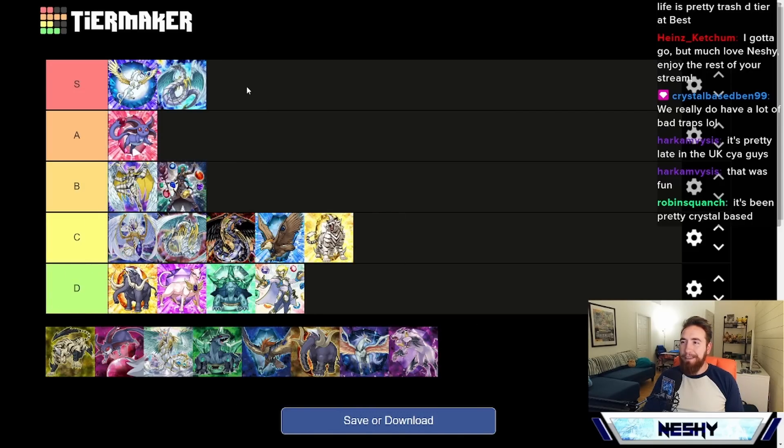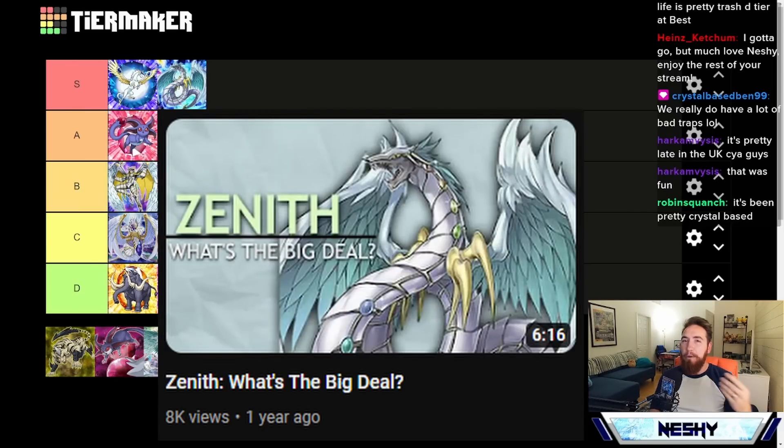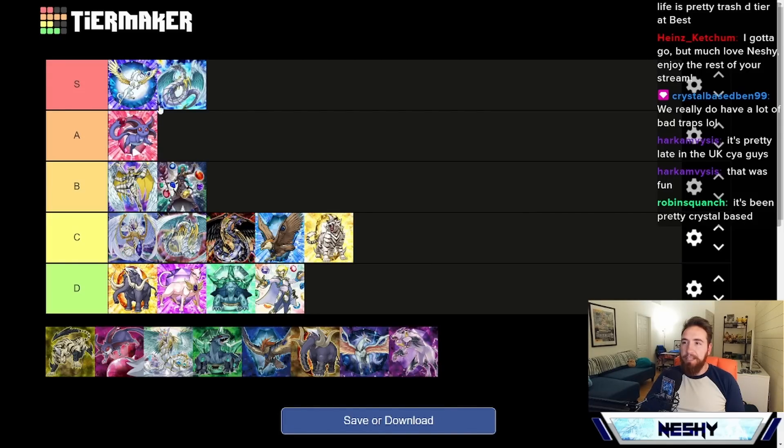Then we have the channel mascot, Zenith himself. I have a whole video about Zenith on my channel. To put it simply, it's the 3,000 attack Crystal Beast, which historically has helped out a lot of things for Crystal Beast — we can actually deal with the Blue-Eyes White Dragon right now without needing our Trap Cards or calling upon Rainbow Dragon. But it also gives us access to our Ultimate Crystals through the use of a Sapphire Pegasus or a Crystal Bond. These two — Zenith and Sapphire Pegasus — are going to be our S tier representatives.